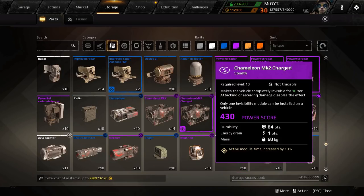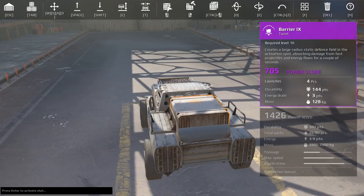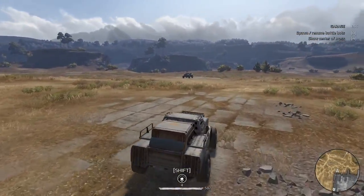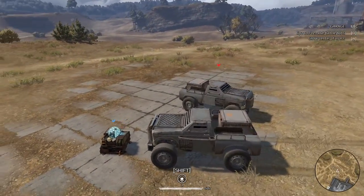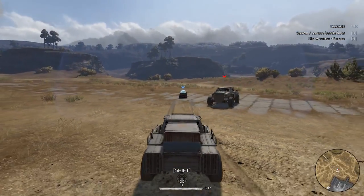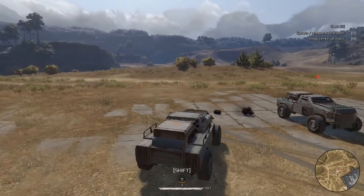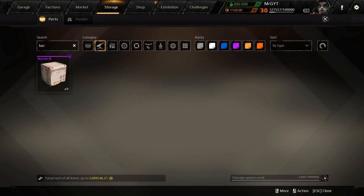There's also the barrier. This drops a stationary shield that you and your buddies can all use. It has a much wider protection radius than the aegis, though it takes a little bit to fire up. Look at how much wider that is — and it stays active longer than the aegis. I'd argue the barrier is almost more useful than the aegis in some situations.